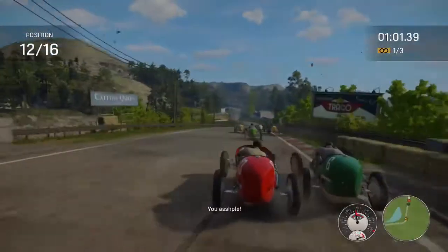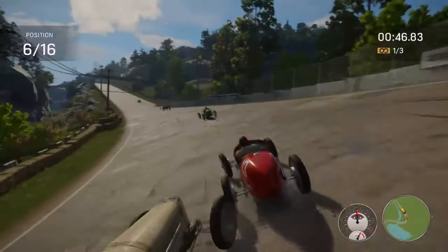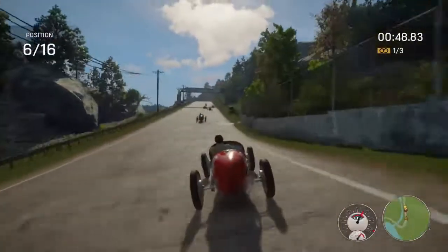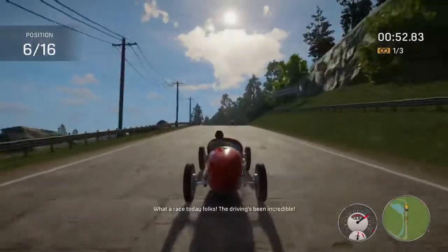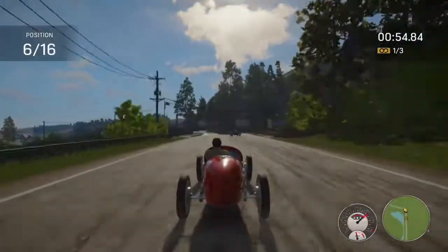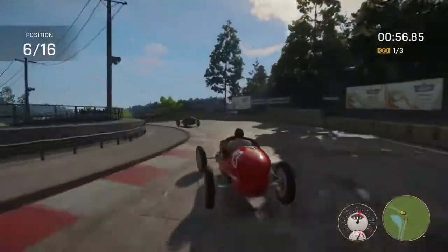Going up the hill is the most important part because this is where we can get the most speed. As soon as we get to the top of the hill you want to tap your handbrake. This is so we can slow ourselves down and not spin into the hay bales coming around the corner.